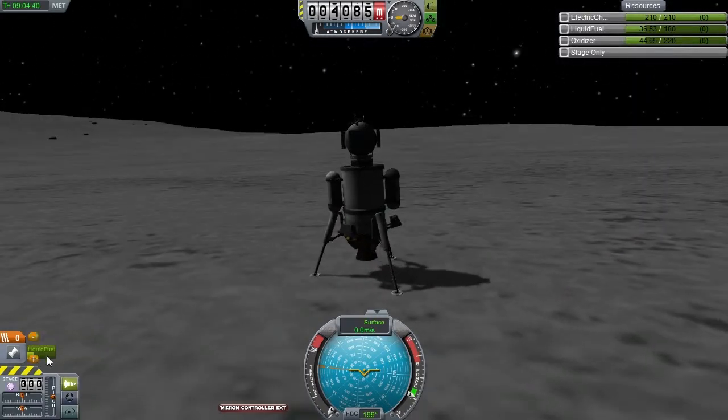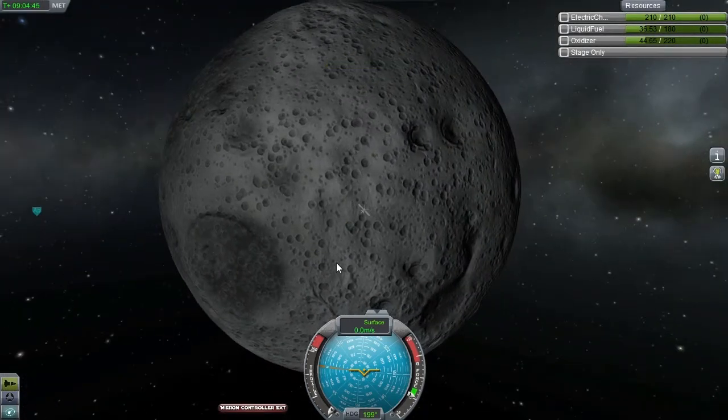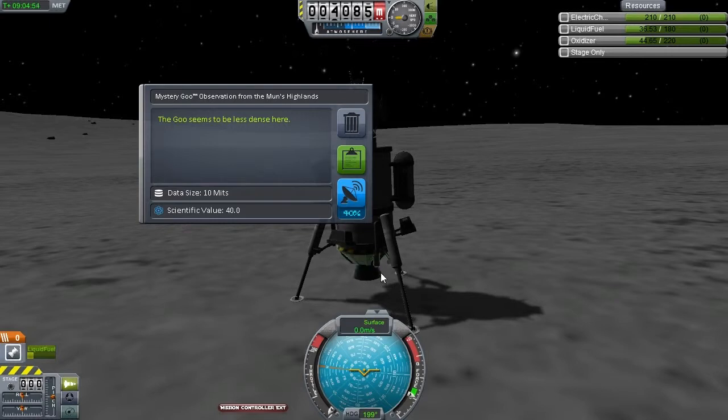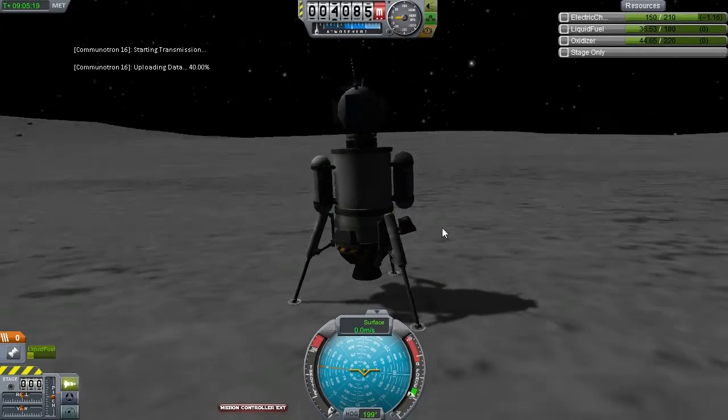We can turn off the stability control, turn off the engine — it was already turned off — turn off the lights, and here we are, landed on the moon. Didn't go for the polar orbit, went instead for an easy equatorial orbit and landed here. The downside is we didn't get to see all of the moon, we didn't get to do science over the lunar poles, but this will make it easier for any future craft to rendezvous up with this as we get into that same equatorial orbit.